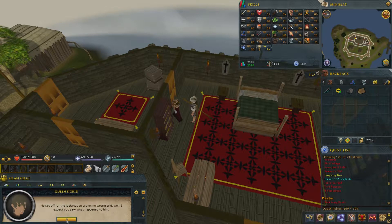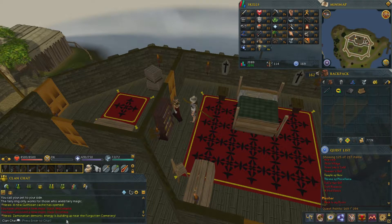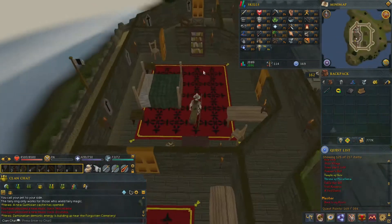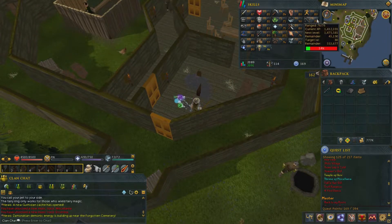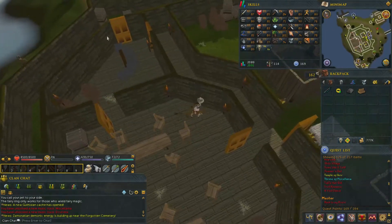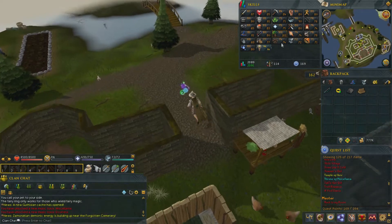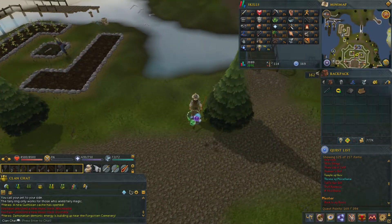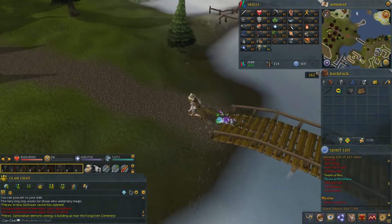Don't get too excited because that is only one third of the quest done. The second part requires you to either woo his son or daughter depending on your gender. Since I have a male character, I will start with Princess Astrid. When you talk to Princess Astrid, tell her that you are planning to become the new regent. She will tell you that she has many suitors but will give you a chance to impress her. From here it's just small talk — you'll talk to her and just agree with everything she says.